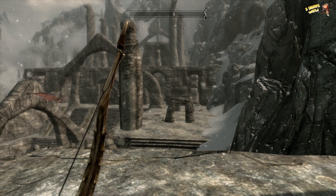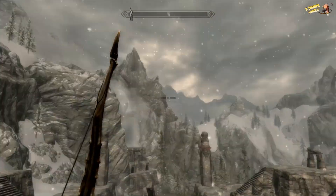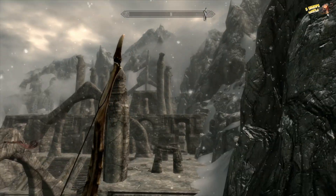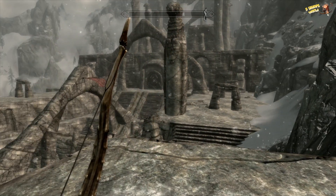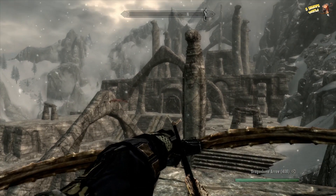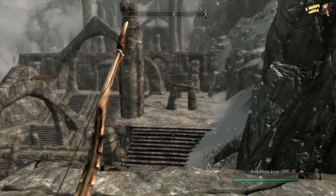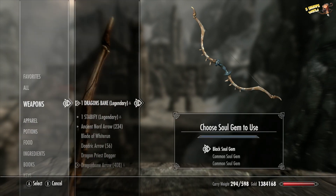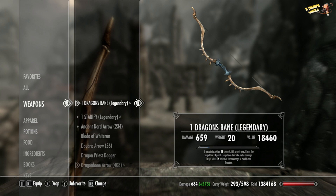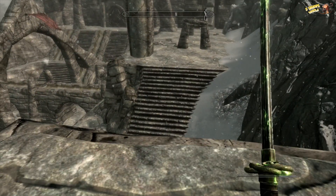Hi guys, good to have you back and welcome back to my legendary playthrough of Skyrim on the Xbox 360. Thanks to Odaving, we're now in Skulldaffan, which is the last bastion of Alduin. We're hot on his heels and all that's left for us today is to clear out that little temple just through that door. First things I should do is charge up the old bow, and I could do with using up some of these gems as well, because we're not going to be doing any more enchanting at this point in the game.